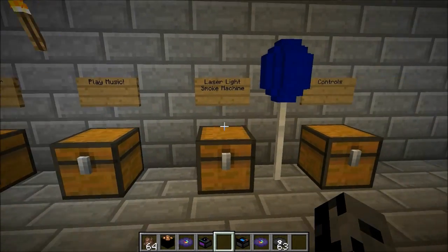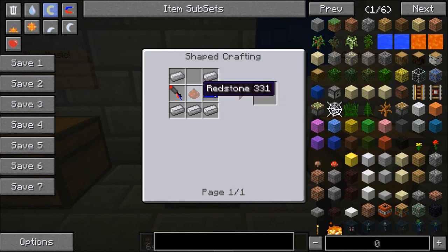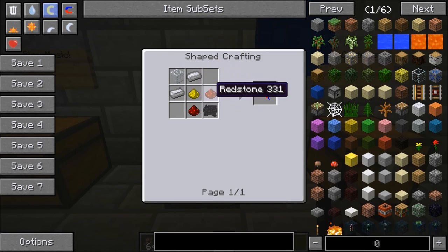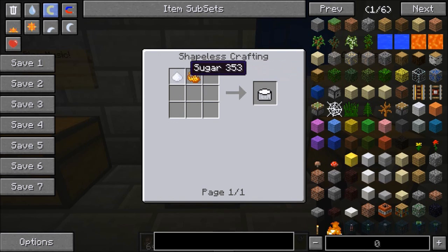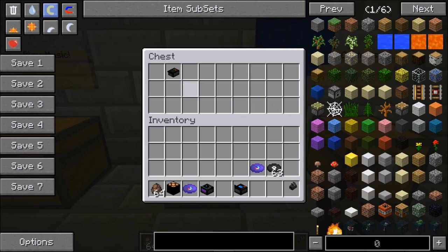But now we're on to the cool stuff: the laser light and the smoke machine. To make the laser light, it's going to be iron ingots, redstone, a programmer chip, and also a laser module. And to make that: glass, iron ingots, glowstone dust, redstone, and also a vinyl chunk. We also need a smoke machine. And to make that, it's a smoke mixture - for that it's going to be sugar and also blaze powder. And other than that, it's iron ingots, redstone, and also a programmer chip.